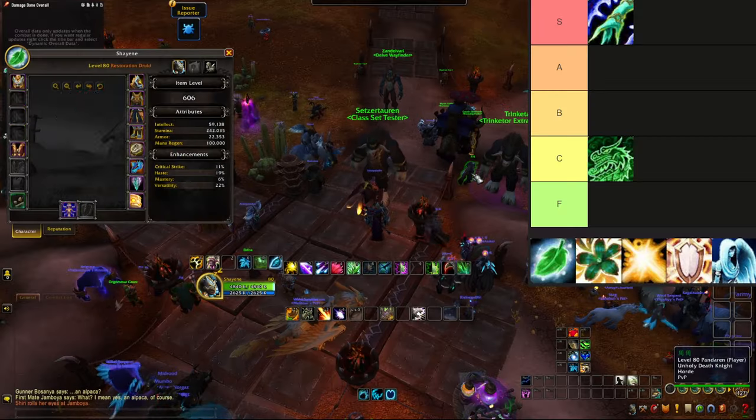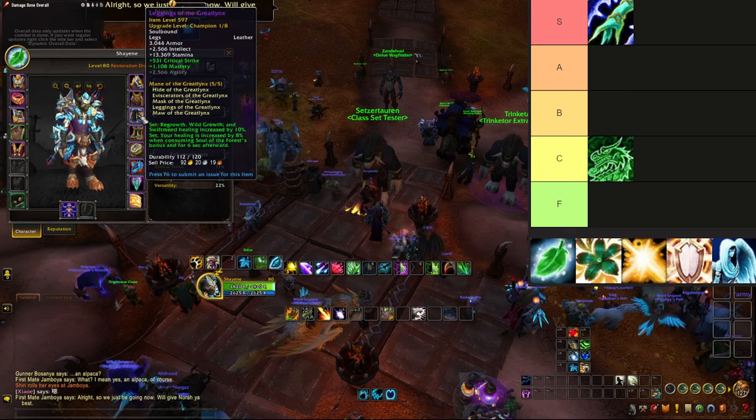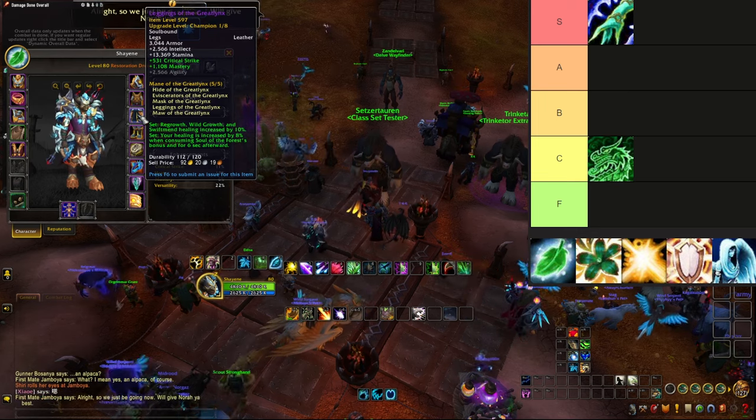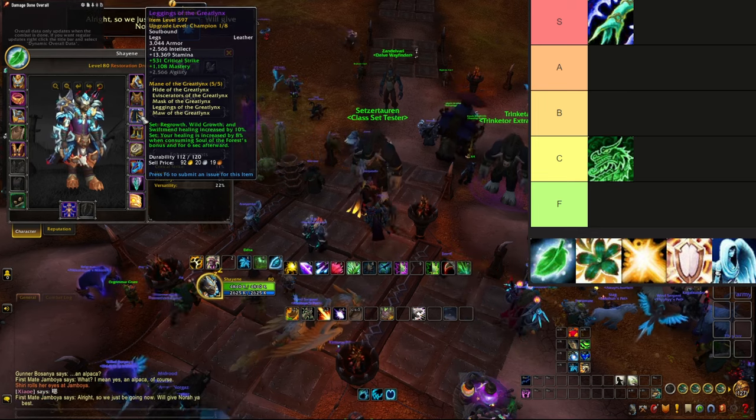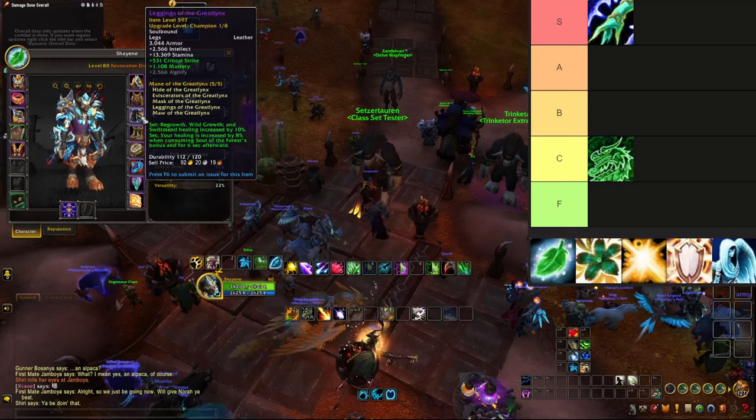Next up is Restoration Druid. The 2-piece bonus: Regrowth, Wild Growth, and Swiftmend healing is increased by 10%, and the 4-piece bonus: your healing is increased by 8% when consuming the Soul of the Forest bonus and for 6 seconds afterwards.